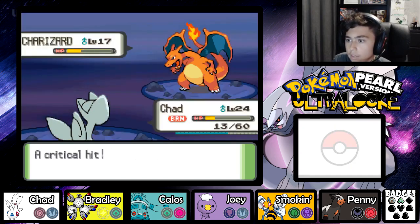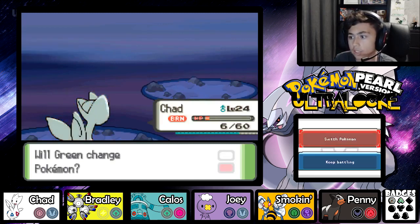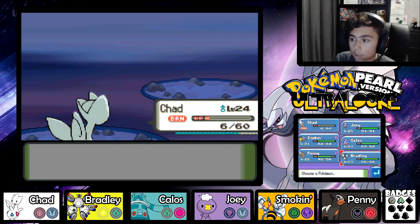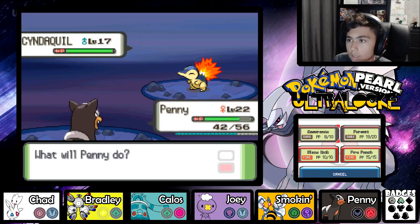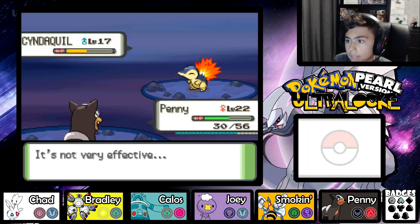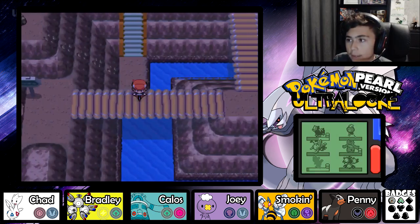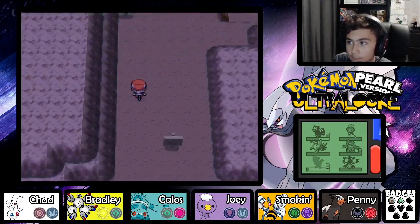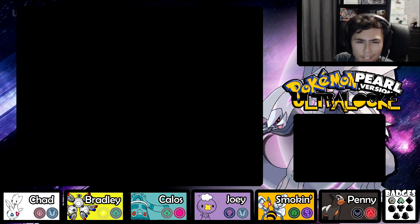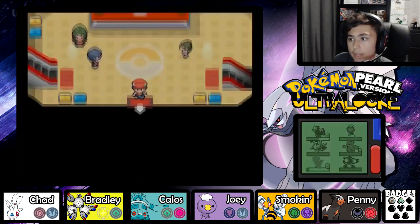Aero Blast - and he got a crit Flare Blitz! Why? A Cyndaquil too - oh my gosh that could have been so bad. And why does he have two Fire types? Overheat! Okay, I need to go back to the center. I can't have the strongest member of my team burned and on six health after taking a critical hit Flare Blitz from a Charizard. Why can't I have a Charizard? That's just not fair. And I've already been recording for seven minutes and I've done nothing.